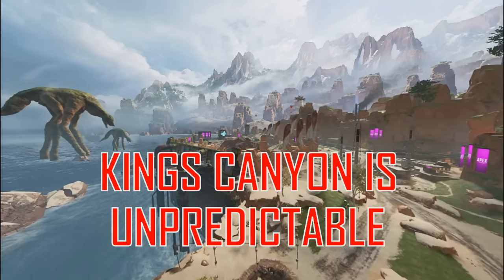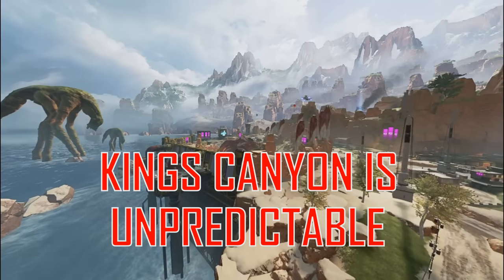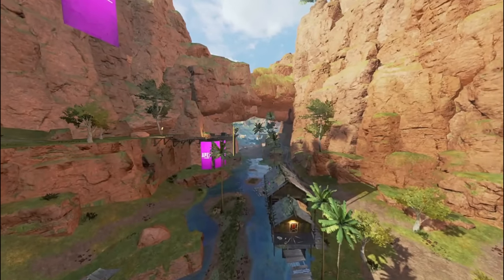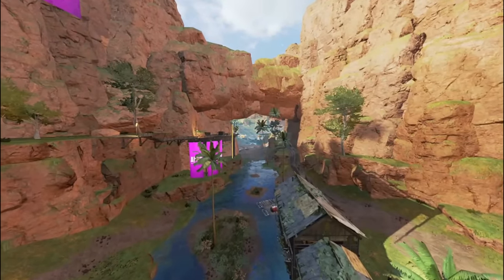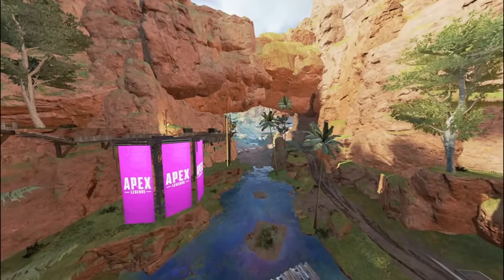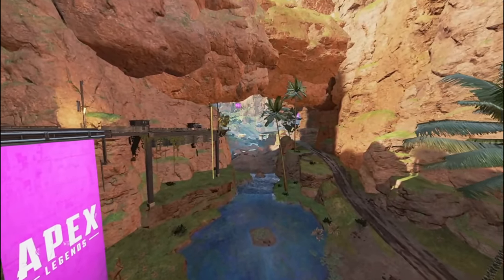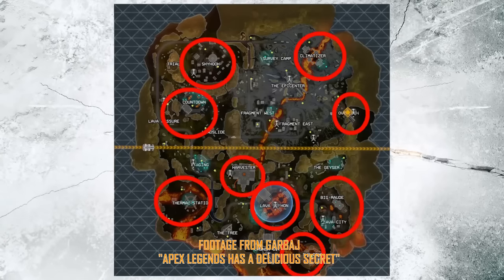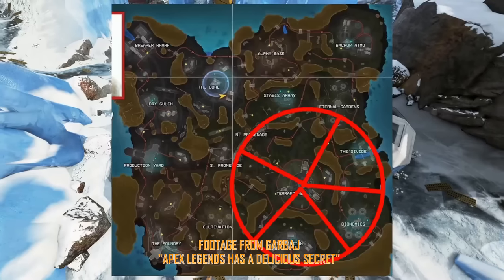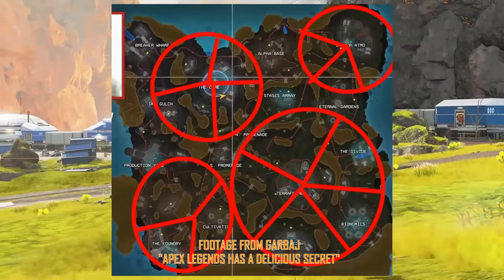King's Canyon is unpredictable. The design of KC makes it incredibly difficult to know when a team is moving towards you, or whether a team is nearby to third you if you take a fight outside the ring. All of that is compounded by the fact that King's Canyon is smaller than World's Edge, meaning all of these things exist in a tighter playing space. This can be good for high-action casual games, but isn't good for competitive games where teams want predictability in their macro play. There's a fantastic video about this design philosophy in Apex by the creator Garbage — you can check that out in the link down below.